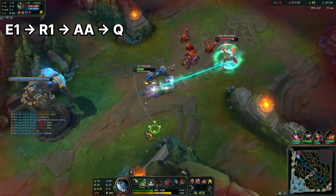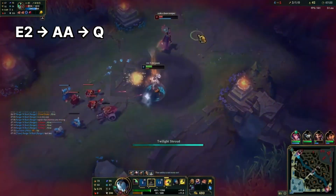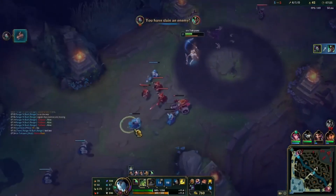Here, we E1, R1, Auto-Q, and then R2 when she flashes to catch her off-guard.